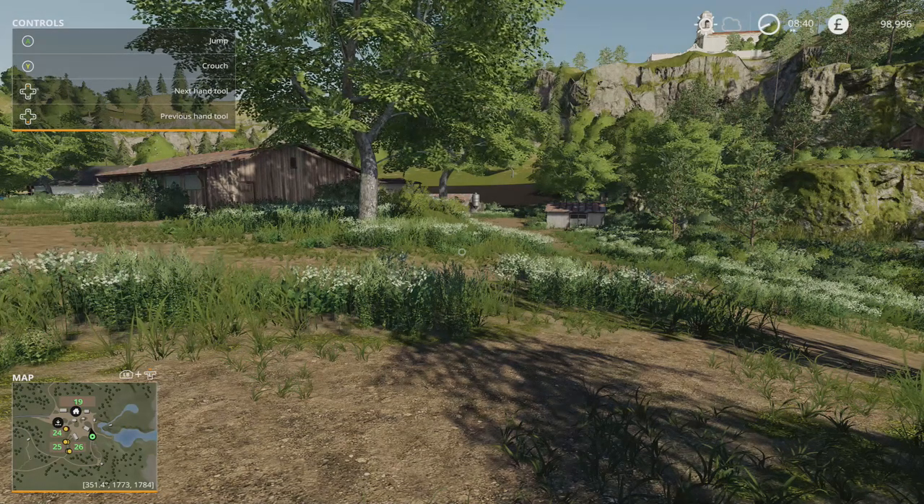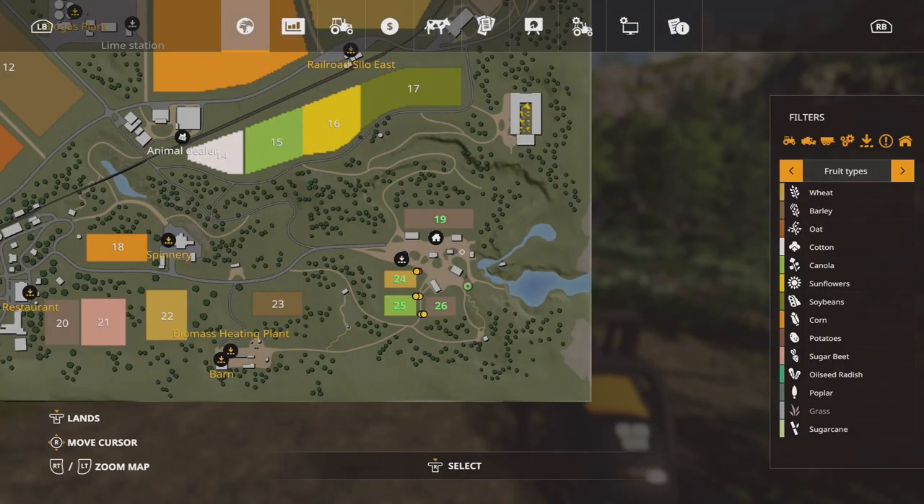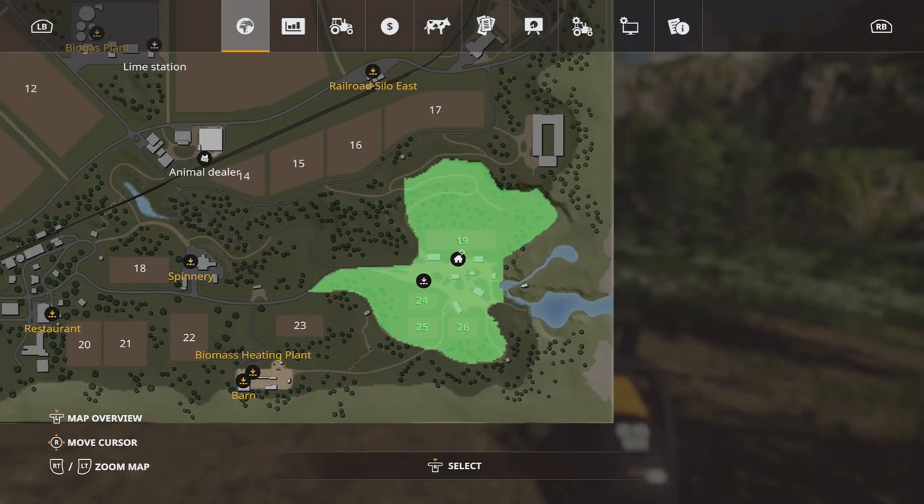Come back out of the store and press down on the d-pad to equip your chainsaw. If we go into the map and push the left stick in, you'll see this green area down here is the only land we actually own currently.